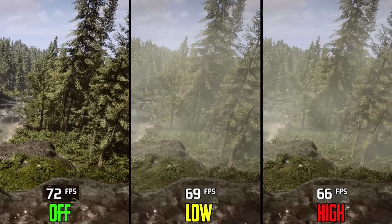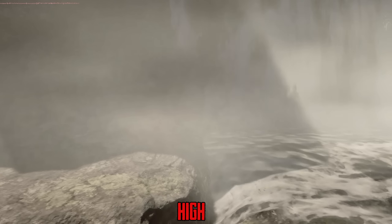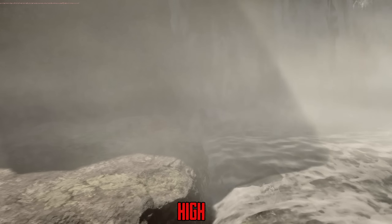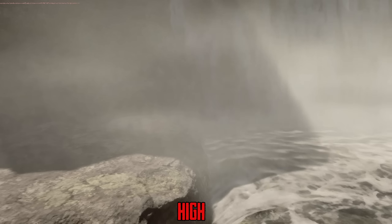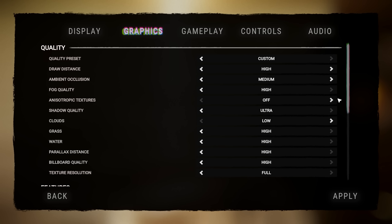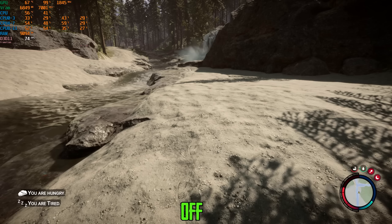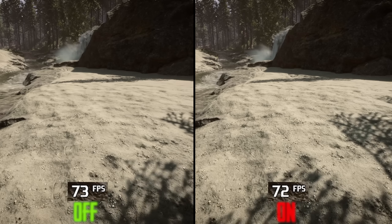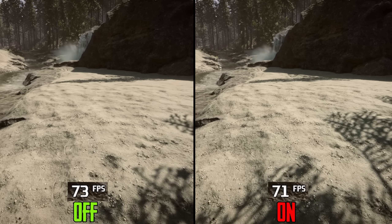Moving on to fog quality, low and high look identical visually, but performance-wise going from off to low costs 4% and to high costs 8%. I recommend either turning fog off completely — since it doesn't add a lot to the game's presentation and can look low-res even on high — or sticking to low if you want it enabled.